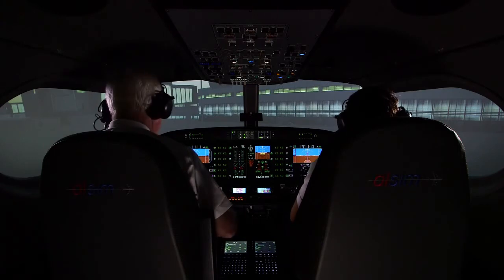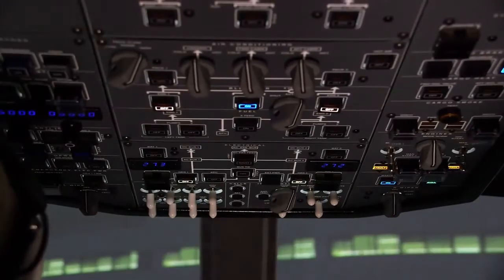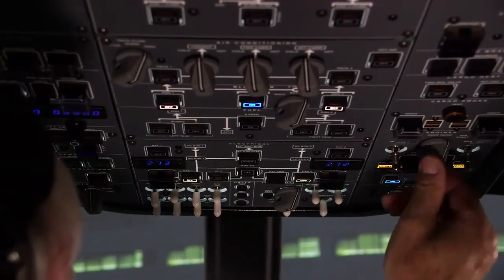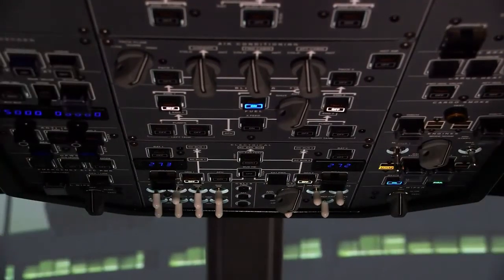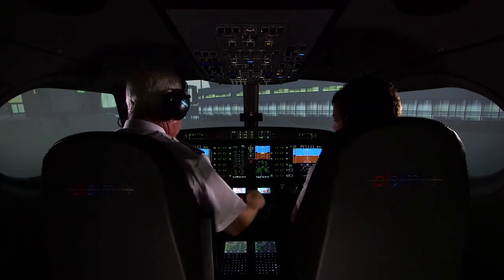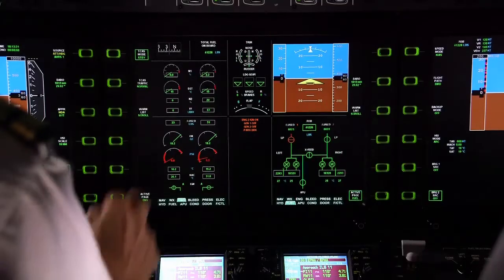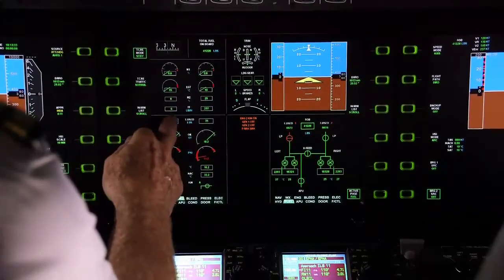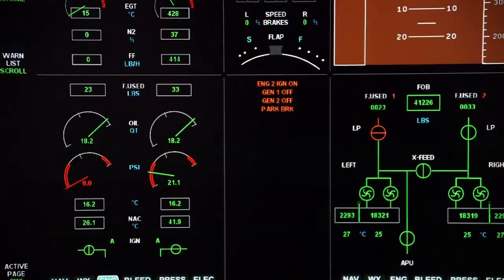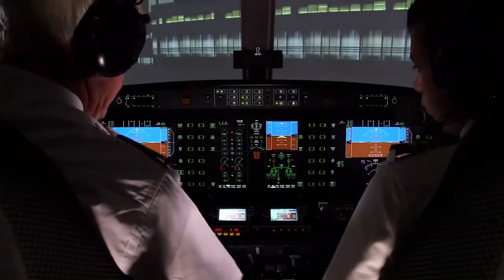Engine start checklist: throttles are closed, fuel pump — okay, going on both sides and checks on there, you're on. Startup, starting two, ignition and start. Okay, we have got rotation, fuel flow, ignition, all pressures building, stabilized.